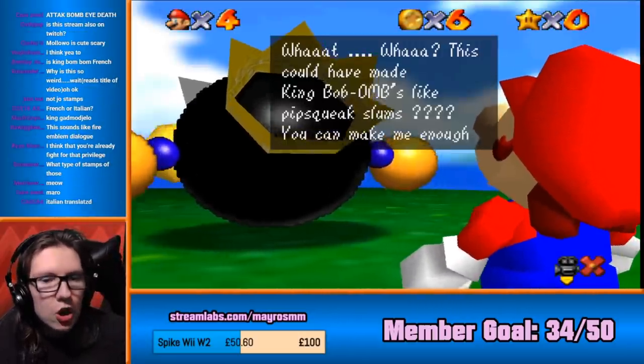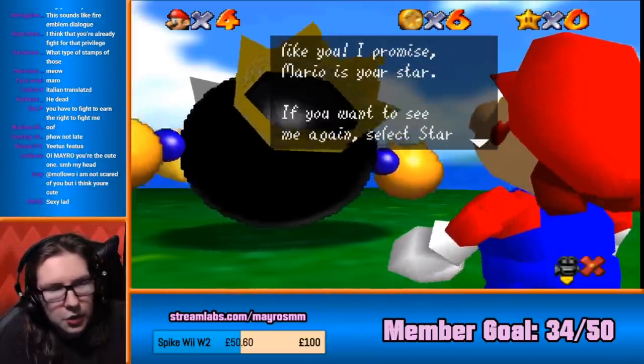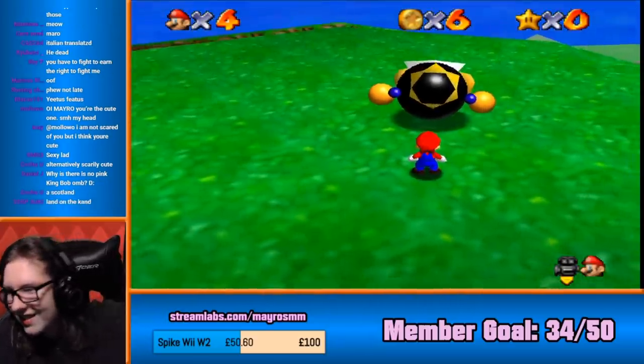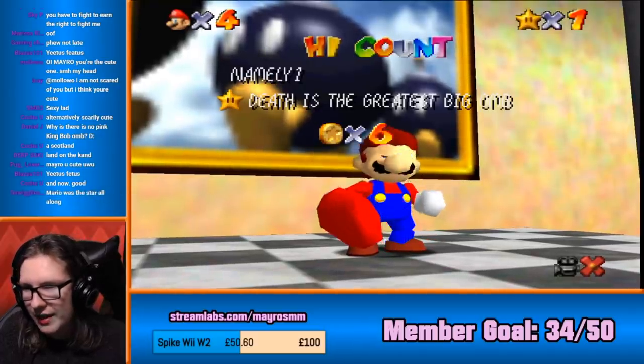All right, I'm sorry. This could have been the King Bob-Oms, like Pixqueak Slums. You can make me enough to land on the land, but if you need to boost your speed, I want to get King Taylor's Bowser. My soldiers are like you. I promise, Mario is your star. If you want to see me again, select Star in the menu. And now, good. This is very epic. Also, by the way, the donation goal, I'm going to increase it because I'm away next week.